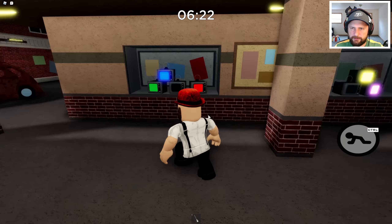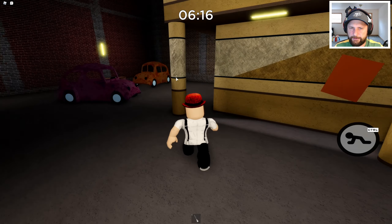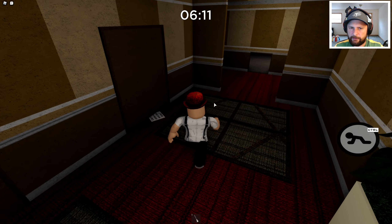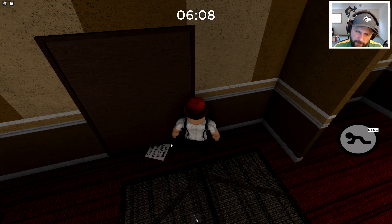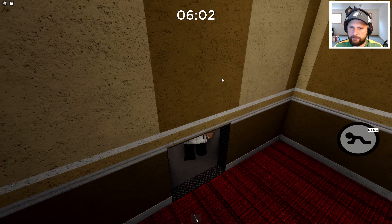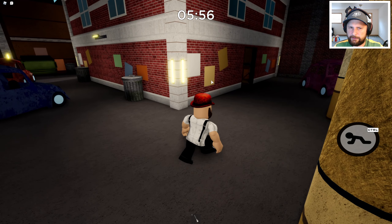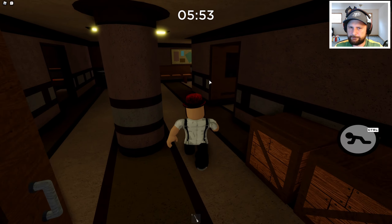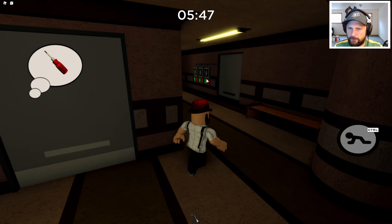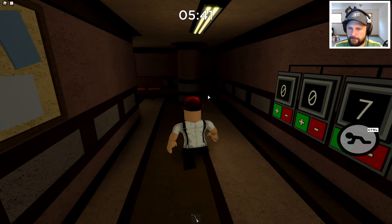That doesn't sound good. Oh man. The mop is gonna be there, right here guys, in this building — I remember that. There you go. What is this? Seven? There's a code. It's gonna be seven. We need to find the purple key as well. We're not gonna have enough time. But I know this one's gonna be seven. There you go.